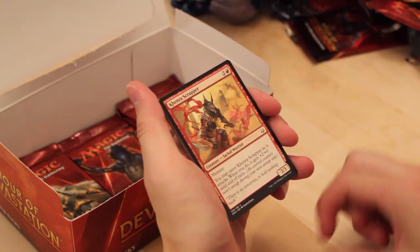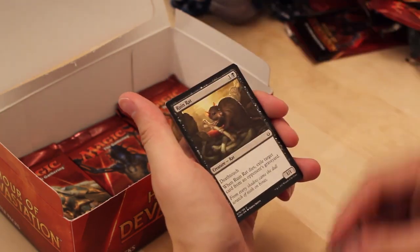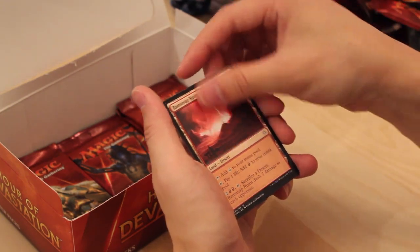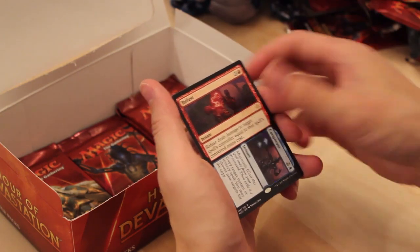Disposal Mummy. Kenra Scrapper. Tragic Lesson. Torment of Venom. Sidewinder Naga. Lethal Sting. Ruin Rat. Steadfast Sentinel. Life Goes On. Granitic Titan. Magmaroth. Ramunap Ruins. Vile Manifestation. And Refuse to Cooperate — this box is just refusing to cooperate, if I'm going to be honest.